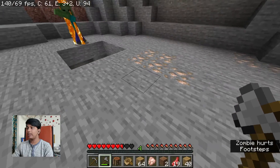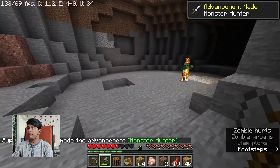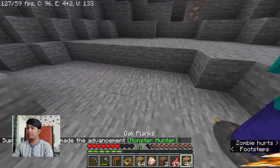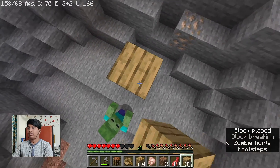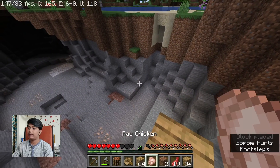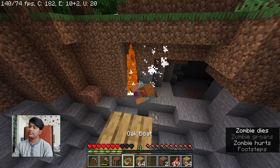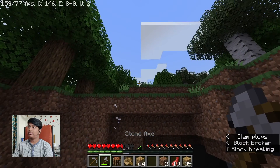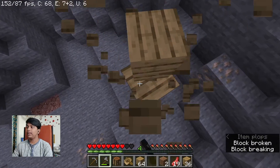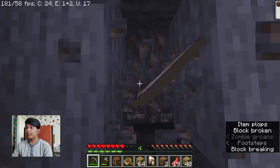Die, die! Don't come near me. I see a lot of monsters. Oh shh, we need to go away. I'm really scared. Let's hit this chicken really fast. Die! You gotta die. Okay, let's quickly get this and let's go away.